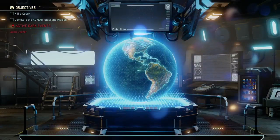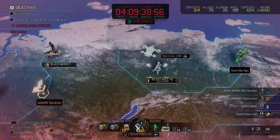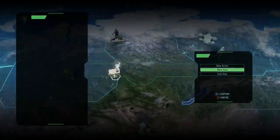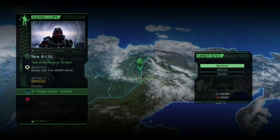Let's head back to the bridge and start the guerrilla operations, because we have that big bad timer up there. Guerrilla operations — we were going for the rapid response in Operation Hammer Dragon, and we get a scientist from that as well.